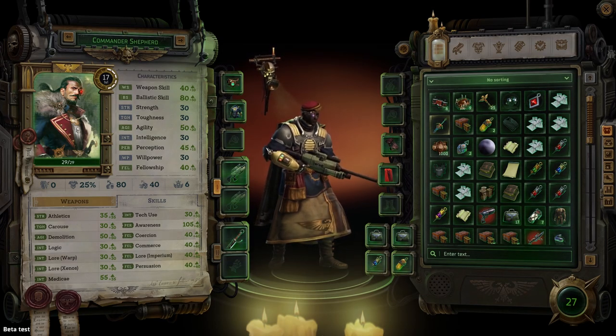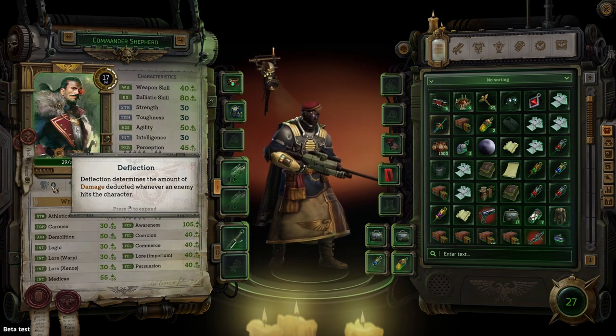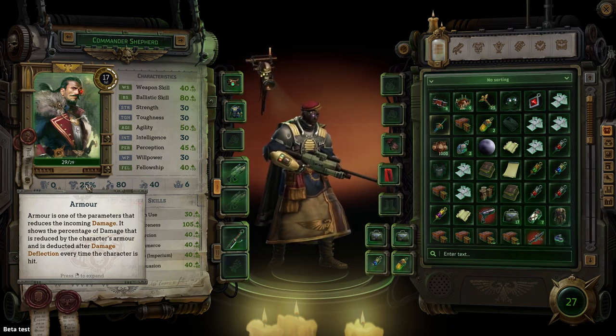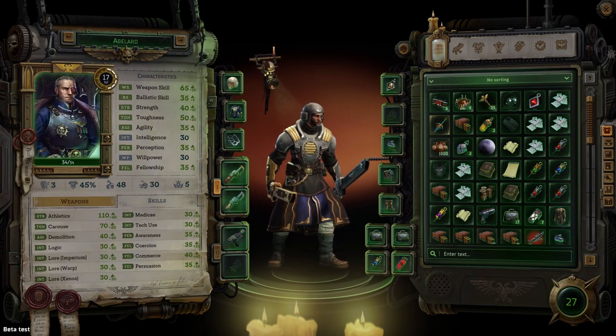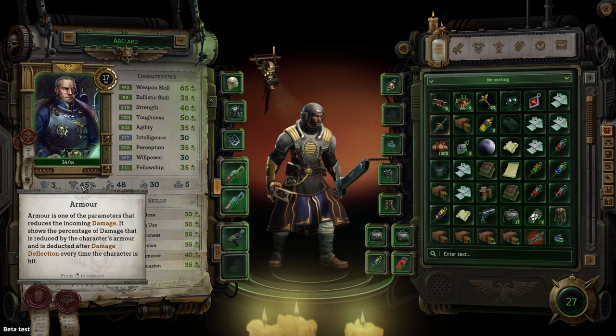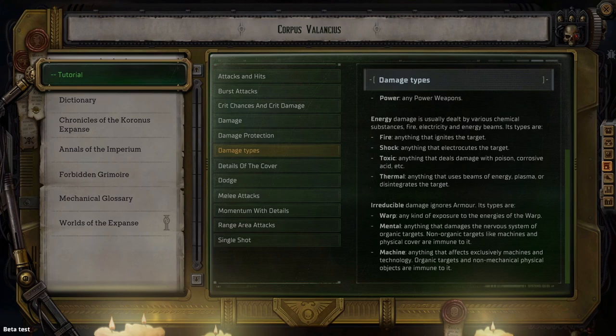Now that we've reviewed all the characteristics and skills, let's circle back to the bar right below characteristics. First on the list is deflection, which determines the amount of damage that is subtracted anytime an enemy hits this character. Typically you get deflection from heavier armor that reduces your dodge. Next on the bar is armor, and this measures the percentage of damage that is reduced after you have been hit and damage is deflected. So in Abelard's case, if he got hit for five damage, then three of it will be deflected and then the remaining damage will be further reduced by 45%. Keep in mind that most weapons have an armor penetration rating which determines the amount of the target's armor that can be reduced, and consequently impacts the amount of damage that target will take. Some ranged weapons can also over-penetrate, meaning one shot can go through cover or hit multiple enemies. Finally, warp, mental, and machine damage are considered irreducible and will completely ignore your armor.